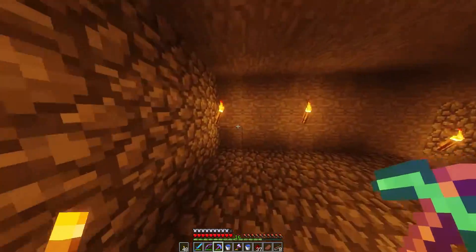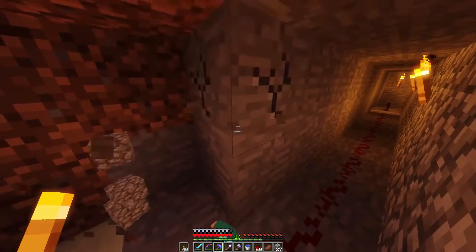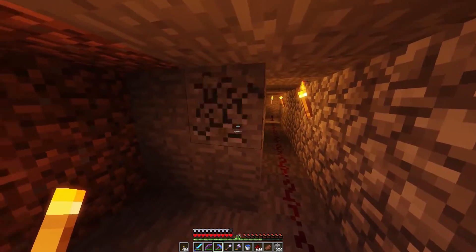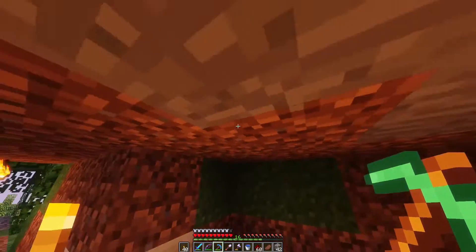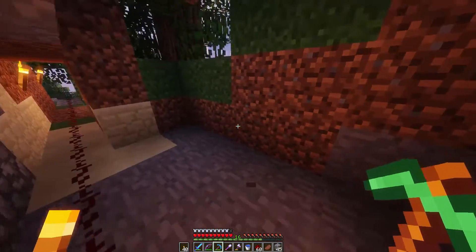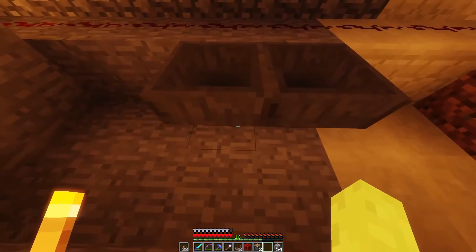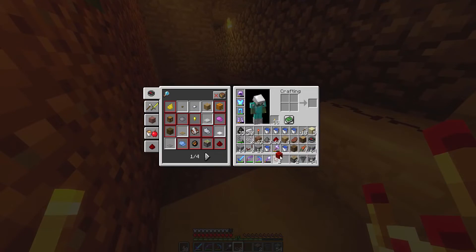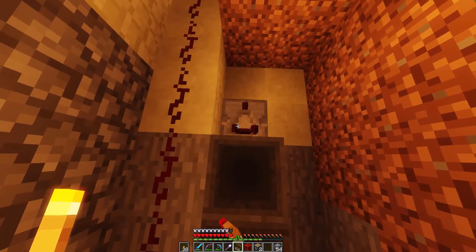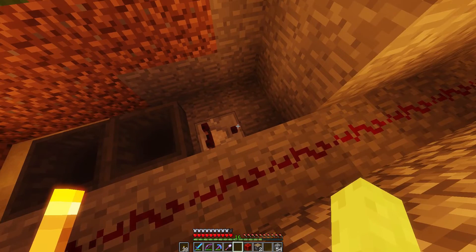Now we're going to do the same thing to the other side. The way this works: we're going to have two hoppers facing each other, which will cause items to flow between the two. It'll seem a little confusing but trust me it's not that hard. I'm going to set a hopper there, set it so the spout faces that way, break and replace it so it faces toward the other one. The comparators detect items and send a signal once an item passes through.